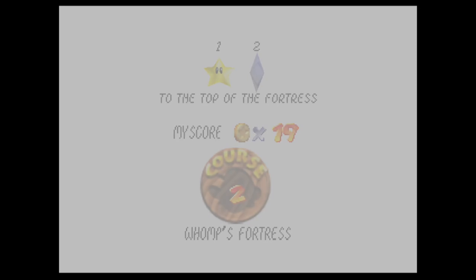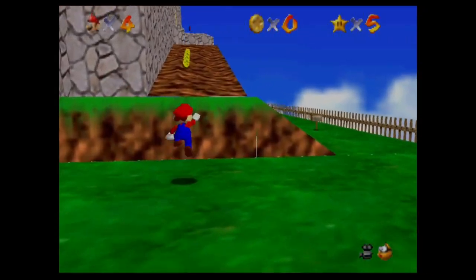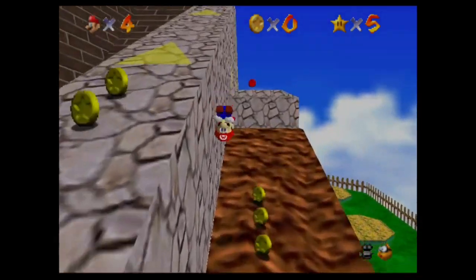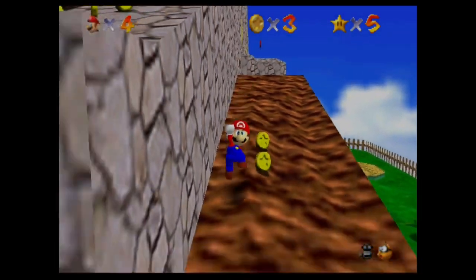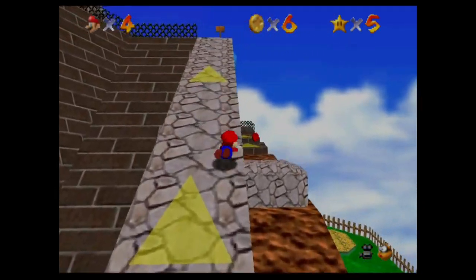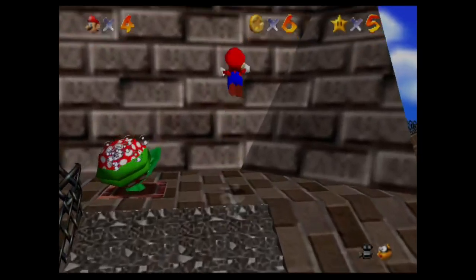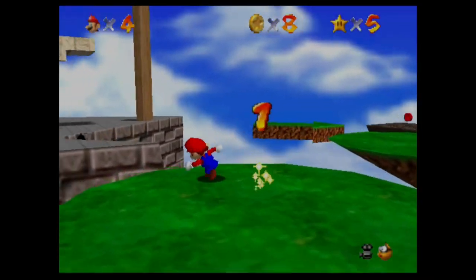Now to the top of the fortress we go. It seems like they've built a grave for King Whomp and we're just going to go ahead and rob it. What you want to do is just head to where King Whomp was before, and there's a tower here now.